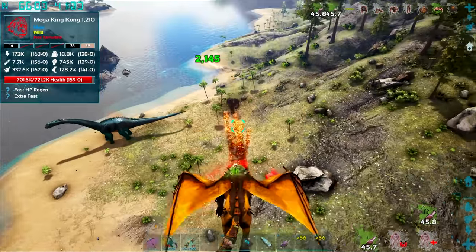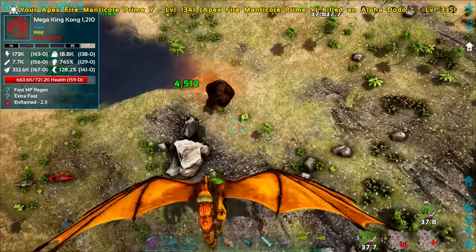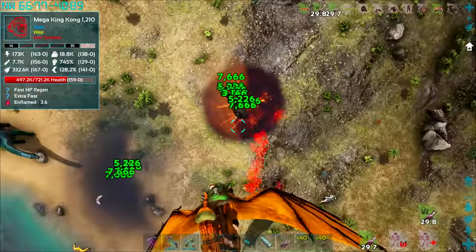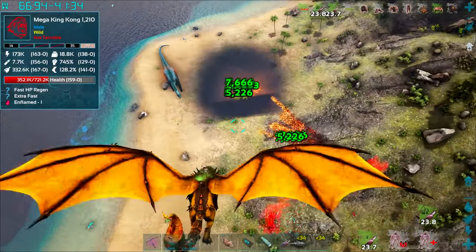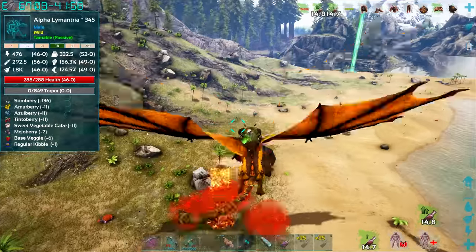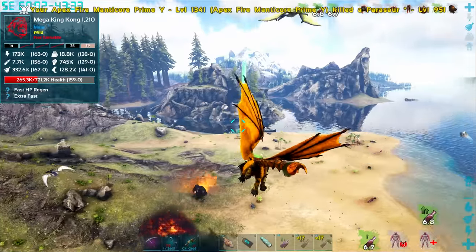I need to pepper hits in before he summons his little minions again. My Argentavis is doing what it's meant to be doing. Please don't summon in minions — I'm dealing really good damage. I'm really worried, though: a lot of dinosaurs in this game power up at low health. But we are absolutely obliterating him! He's actually running — we've got him on the run! I didn't know the megas would flee. He stopped... no, he's still running.